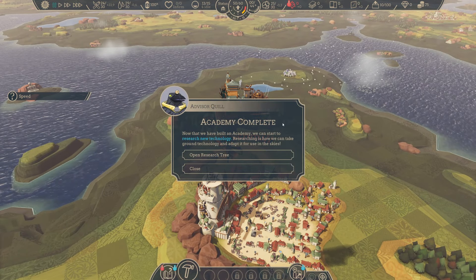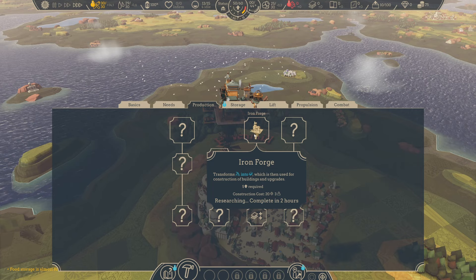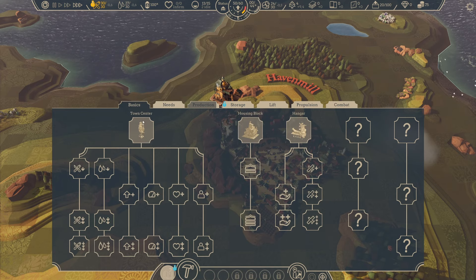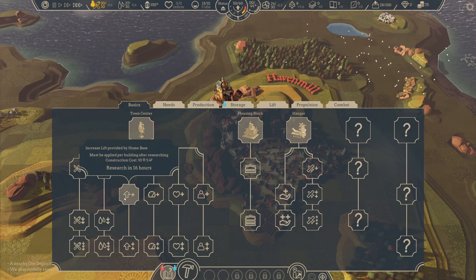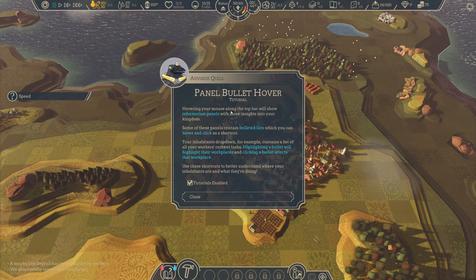Academy complete! Now that we have built an academy, we can start to research new technology. Researching is how we can take ground technology and adapt it for use in the skies. Iron forge — that's what I need. It seems there is plenty of research that we can do. This looks really promising. What about more lift? I can do that, but first I need some iron. Hovering your mouse along the top bar will show you... yeah, okay, that's fine.